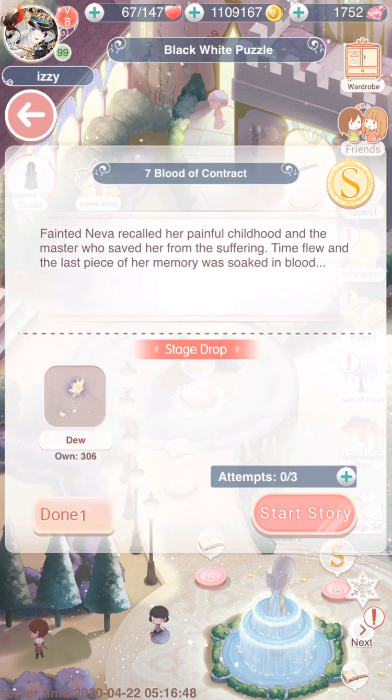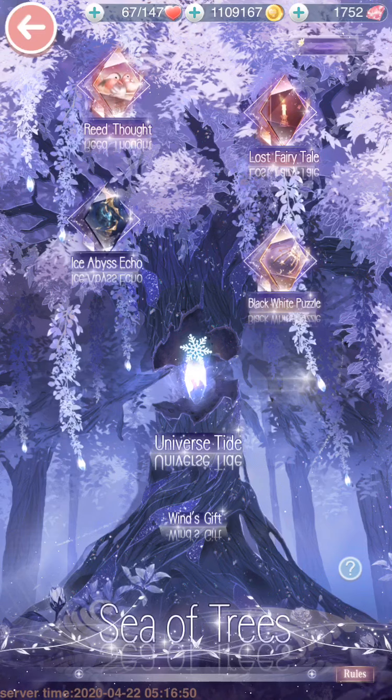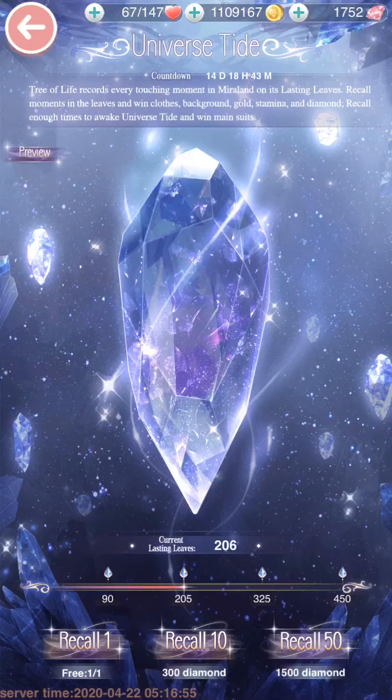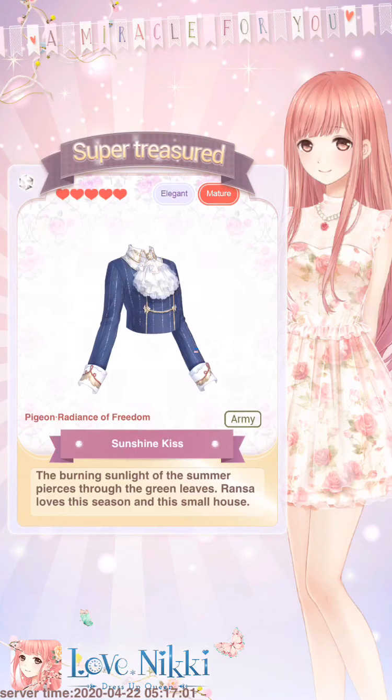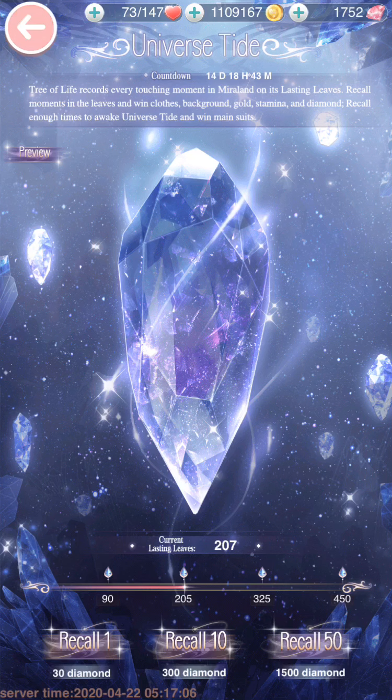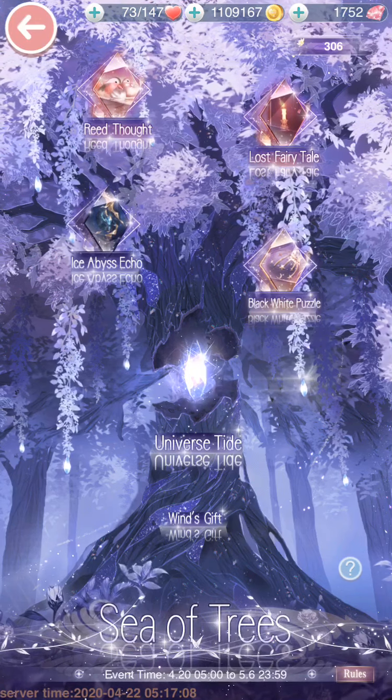Then you want to go to Black and White Puzzle. Every single day you need to do the daily three — all three of them. In every single stage you get a daily three, and you need to do those so that you can collect the currency for the free suit. These don't stack up every day, so it's vital that you do this every single day.